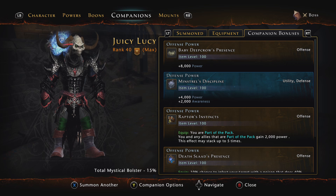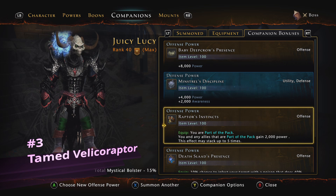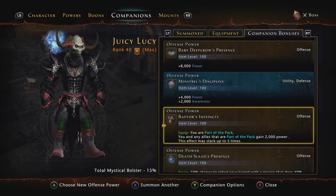Let's talk about the number three best offensive companion to use in your offensive companion bonus slot, and that is the Tamed Velociraptor. It has an offensive power at Legendary called Raptor's Instincts. It says you are part of the pack — you and any allies that are part of the pack gain 2,000 power, and this effect may stack up to five times. Basically, if you and your four friends you run dungeons with all have a Tamed Velociraptor slotted in your offensive power slot, you will each get 10,000 power. It is amazing. For DPS classes you have three offensive powers — these are the ones I would be using.